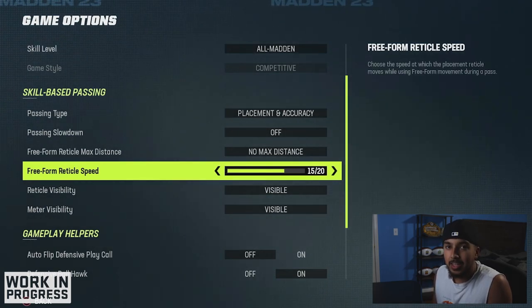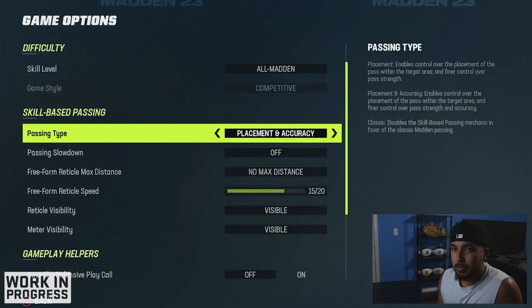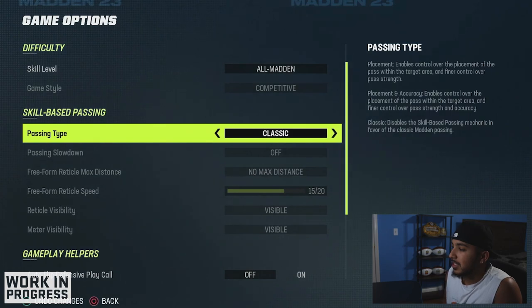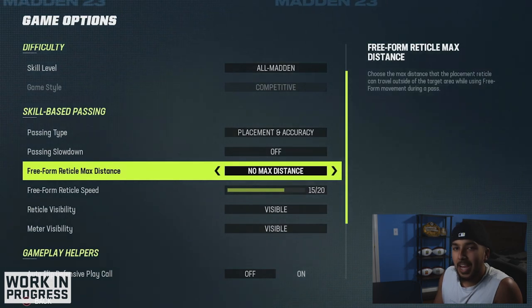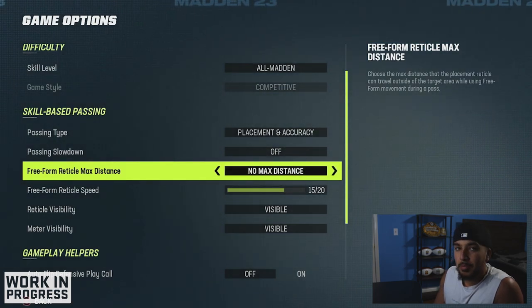If you don't know what any of these mean, I'm going to break it down for you. Placement accuracy, in my opinion, is one of the better things for passing. It's obviously a new addition to the game. Classic is what we've been using for many years — you just hit the button and pass lead with the analog stick. The max distance basically means how far you can pass lead footballs, whether it be short, near, far, or no max distance. I prefer no max distance because I like going deep on some plays.